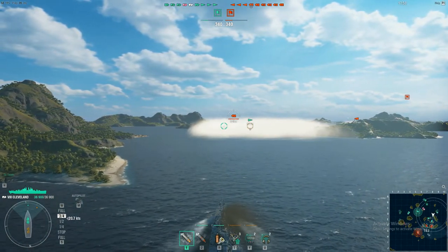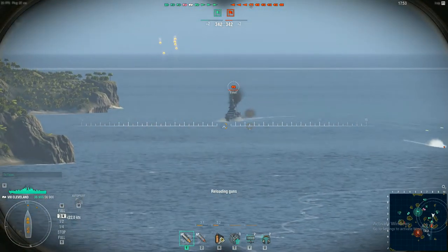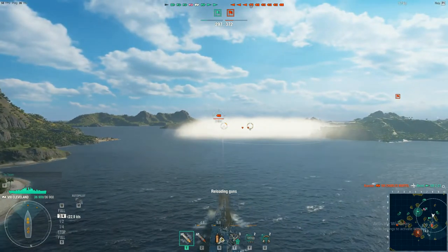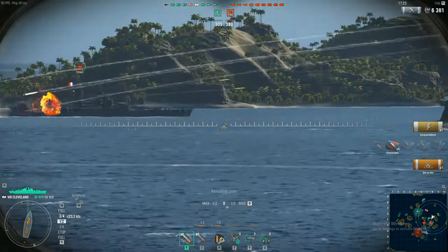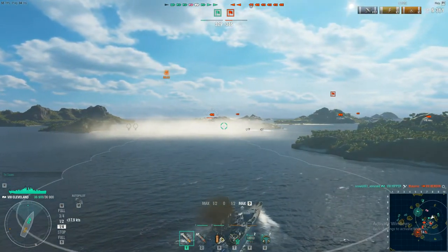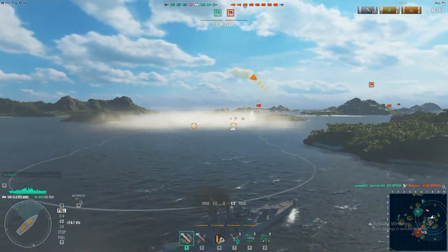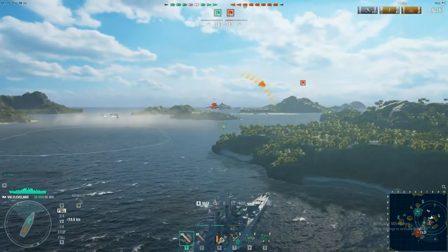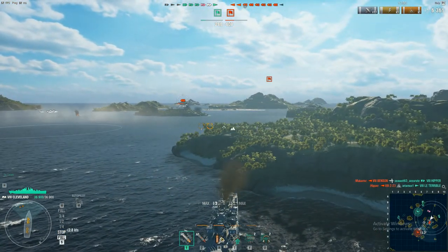Here's our first engagement — fighting off this Charles Martel a little bit, firing some HE. The DD got sunk by the Charles Martel and his torpedoes. I'm still undetected because of the smoke screen, and I set one of the fires. He repairs instantly, most likely because I incapacitated him. The smoke screen's about to run out and he hides behind the corner, so I take this time to retreat behind an island. So now he's behind an island, I'm behind an island.